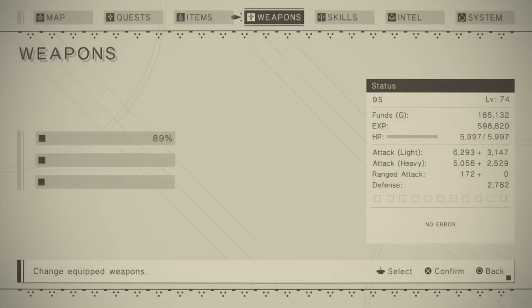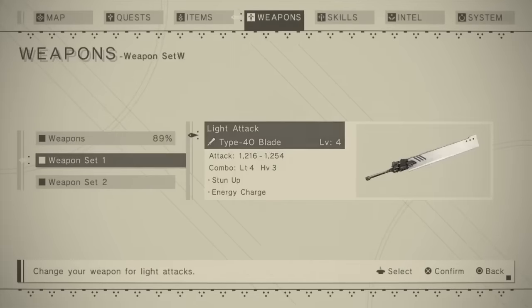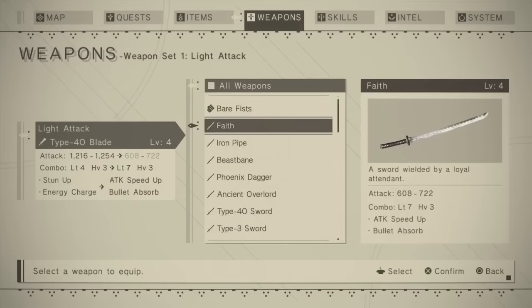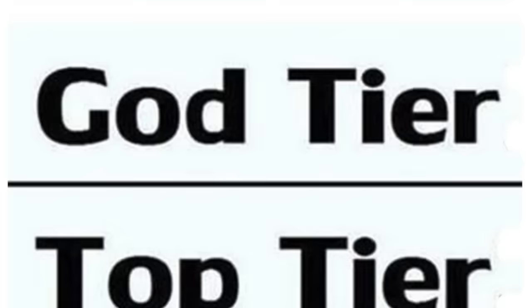Now, because there are 40 different weapons in this game, we are going to be doing this in groups. I will delve into individual weapons once we hit the top tier and god tier, but to get us started, let's look at the Crap tier.